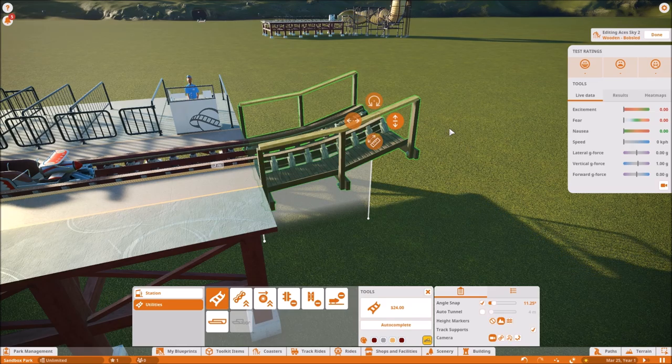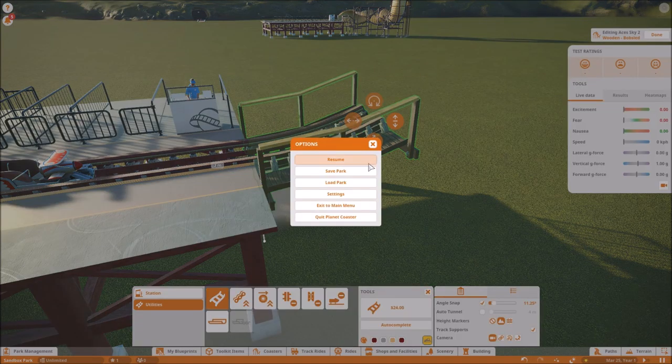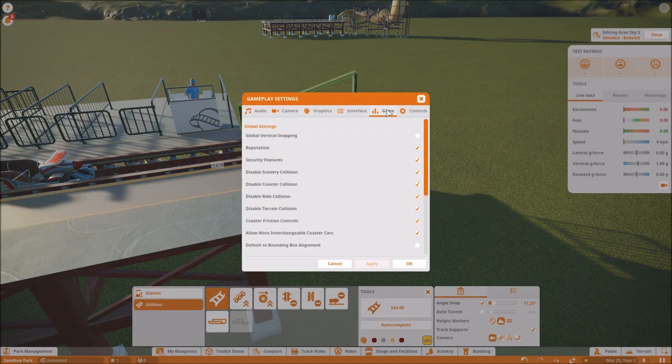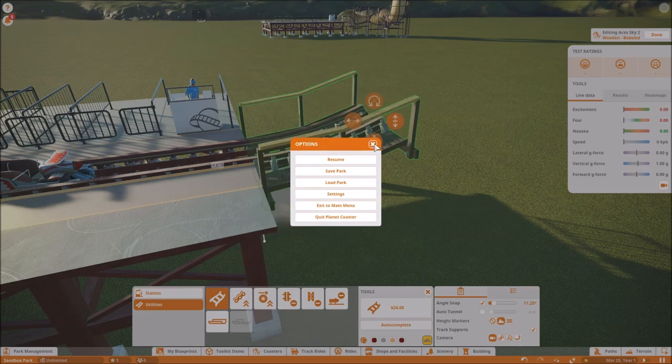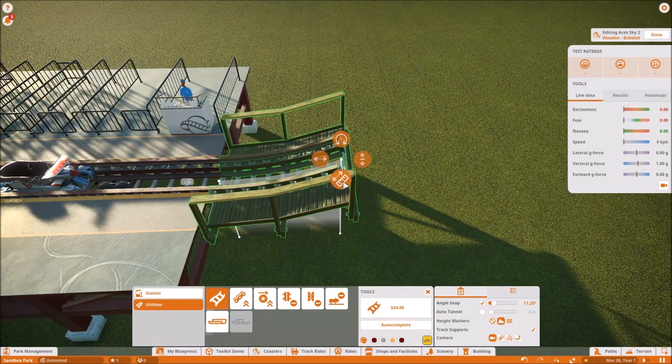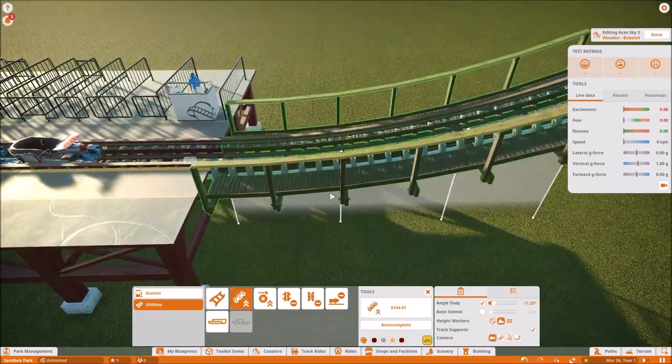If you don't know how to do that, go to your settings icon in the top right corner, go down to Settings, go to Game, scroll all the way down, and hit Disable Track Limits. You want to see the check mark there — once it's there, hit Apply and close the window. Once you have that toggled, you can now bring it down to four meters and easily build a track.